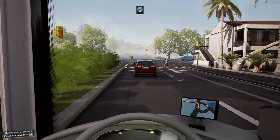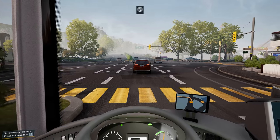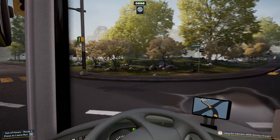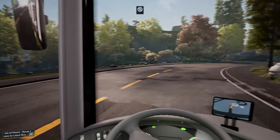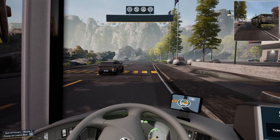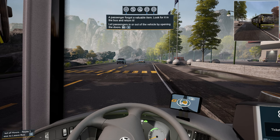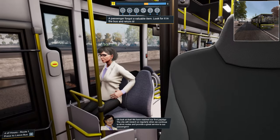That car has nowhere to be seen. Last stop — please leave the bus. So I guess you've got to get the ramp open. I didn't remember the handbrake though. There you go — put the ramp on. A passenger forgot a valuable item — look for it in the bus and return it. Get off the bus first. So do we do all that now? Oh look at that — it's our first payday already. The city will keep rewarding us regularly, so long as we continue driving the routes and providing our passengers a great service.